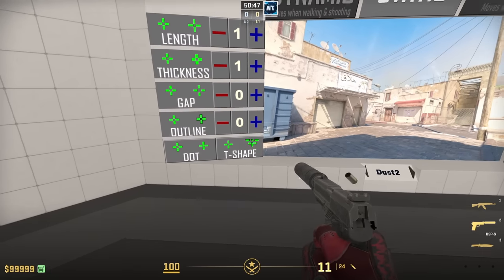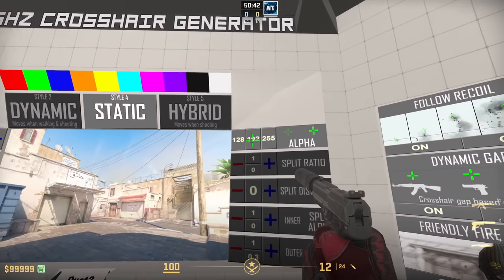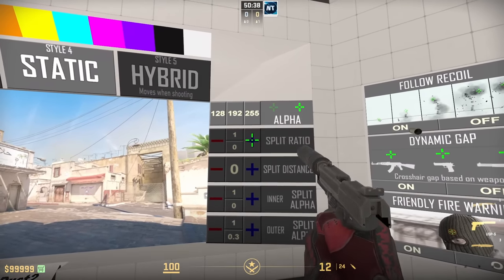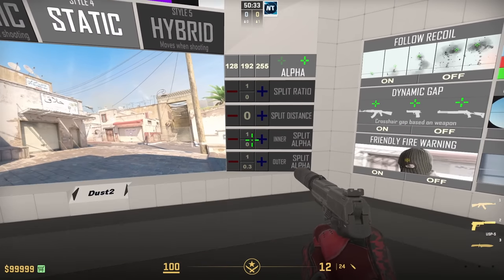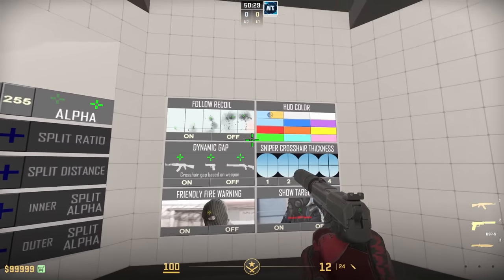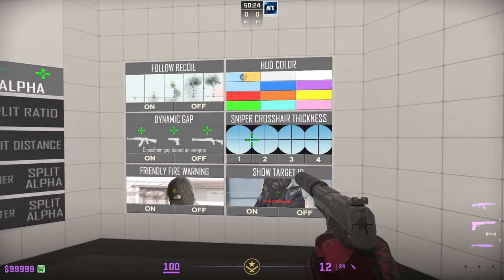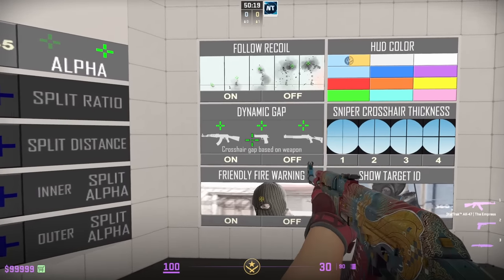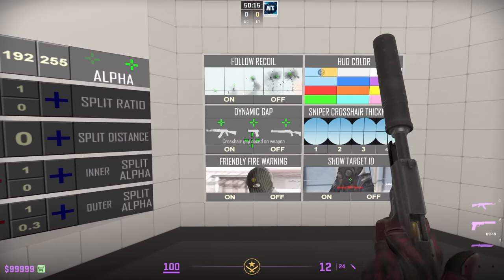You can make the gap bigger, increase the outline to make it darker, add a dot in the middle, change the shape and have the top missing for a T-shape, and adjust the brightness — the alpha. There are also split ratios, split distance, and inner split alpha, which get complicated. Over here you can change your HUD colors, crosshair thickness for sniper scopes, and set different crosshairs for different weapons like pistols.